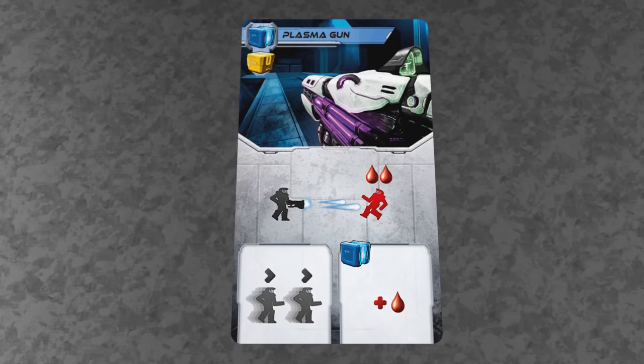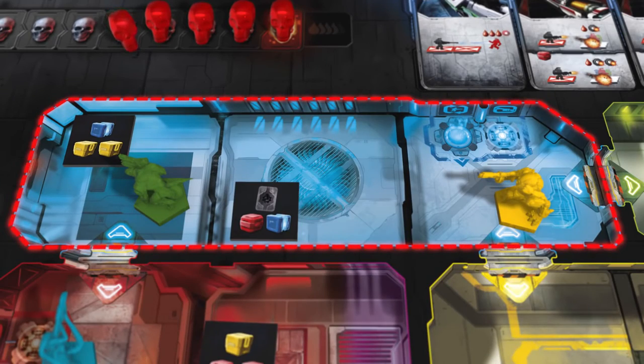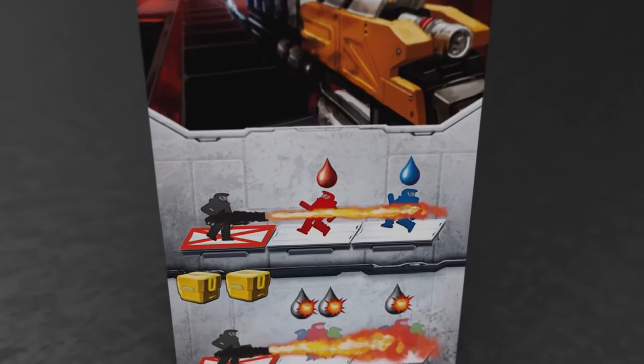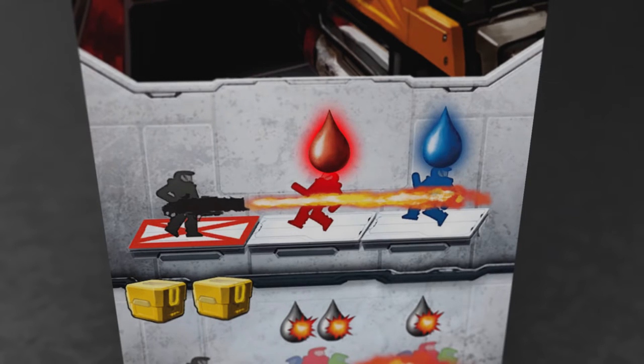A lot of weapons such as the plasma gun use simple rules to determine who you can attack. You can see, and therefore shoot at, anyone in the same room as you, and if you are next to a doorway you can also shoot at anyone in the whole of that room as well by peeking around the doorway. Other weapons such as the flamethrower have more specific targeting requirements — this requires your targets to be in a line as shown. The number of blood drops over the icon of your target shows how much damage you'll deal to them, so the flamethrower deals one damage to the two targets as shown.